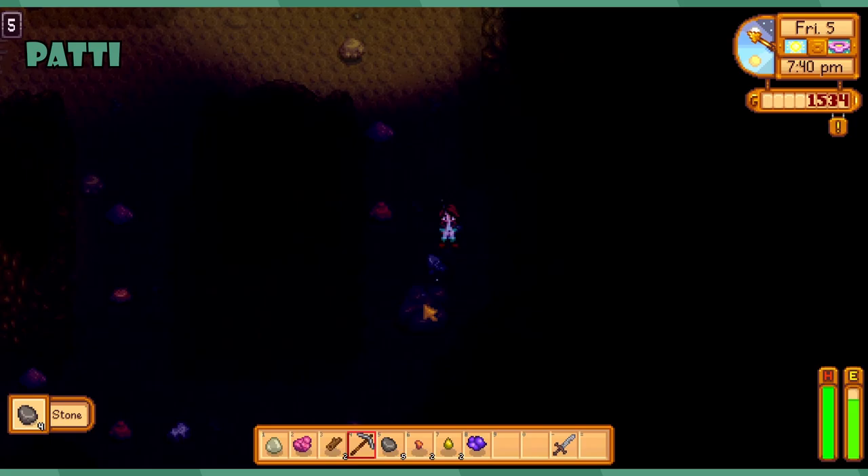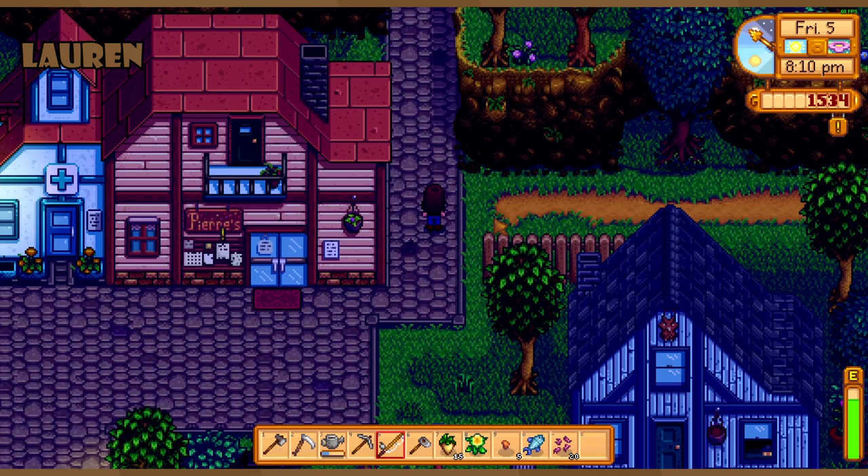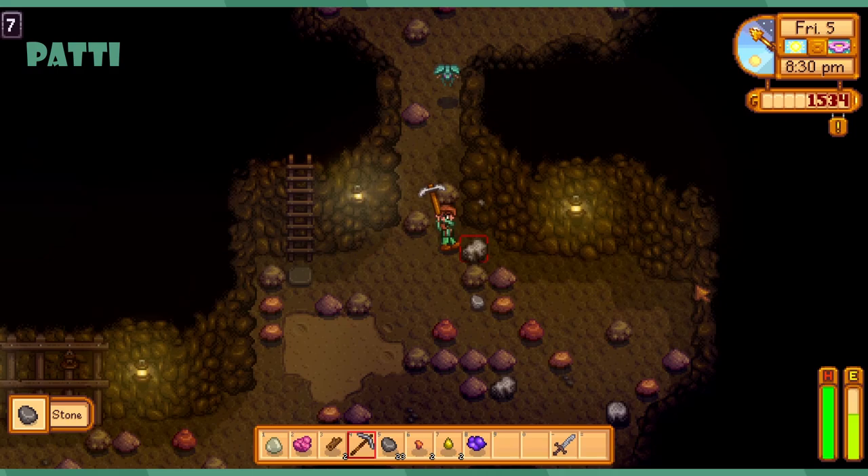I wish it weren't so dark — I'm chasing Lauren down the mines. Did you activate the elevator on this floor? I think so. Are we supposed to check it after? I'm always paranoid that if I don't touch the button it doesn't save. The little light turns on — yes, it is so dark.